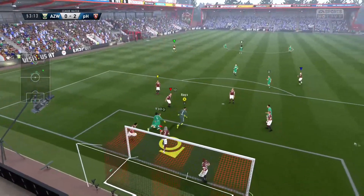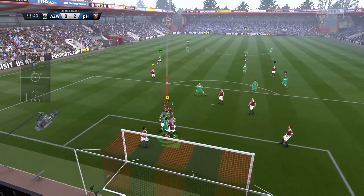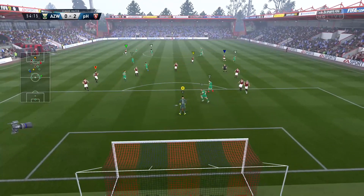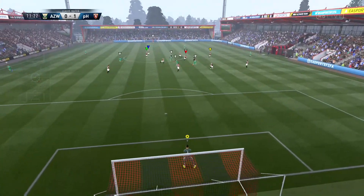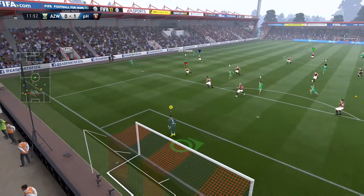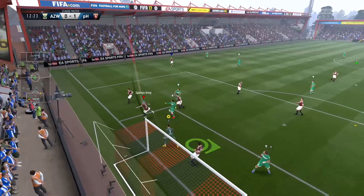The last question is from Jagva Dalid — apologies if I've mispronounced that. When it's a one-on-one, what do you hold and press? I might do a video on 1v1 situations next. What I do is come off my line a little bit — up to about the six-yard line — hold my positioning, prepare myself for the shot, and then use the right stick in the direction they're going to go. Hope you guys have enjoyed the video, don't forget to like, comment and subscribe, and I'll see you on the pitch.